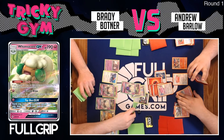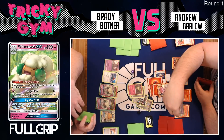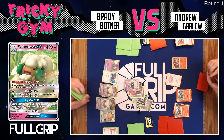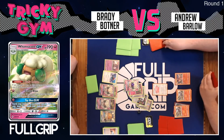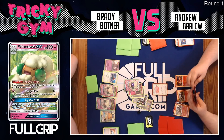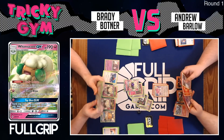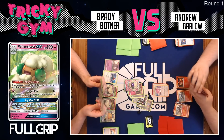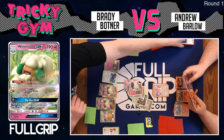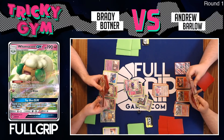Brady stacks all the energy on the active Whimsicott and goes for the one-hit KO on Barlow's only Blissey, dealing 3-6-9-12-15 plus 10 with Energy Blow for a perfect 160 damage. That Blissey is done. Brady goes to four prizes remaining, and Barlow is left with only an energy-less Chansey. Brady has not even needed Porygon Z — he has enough energy on this Whimsicott GX to one-hit KO all of Barlow's Pokemon, getting there with pure luck on Fluffy Cotton.